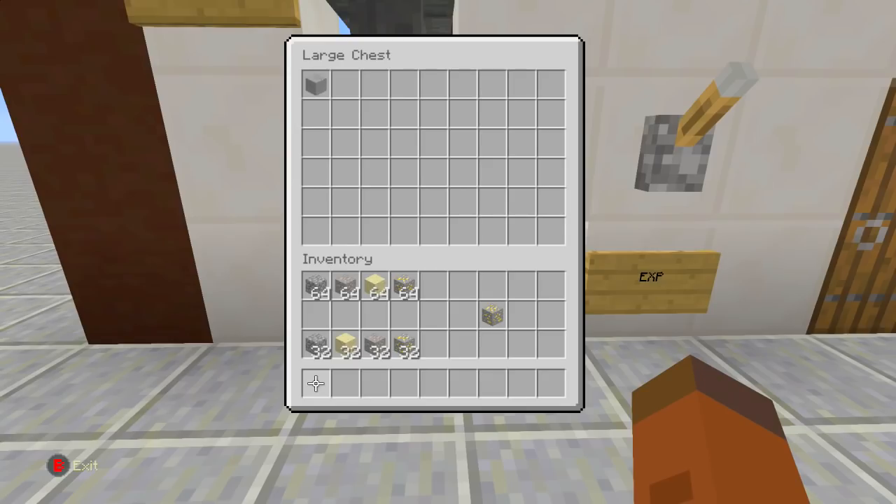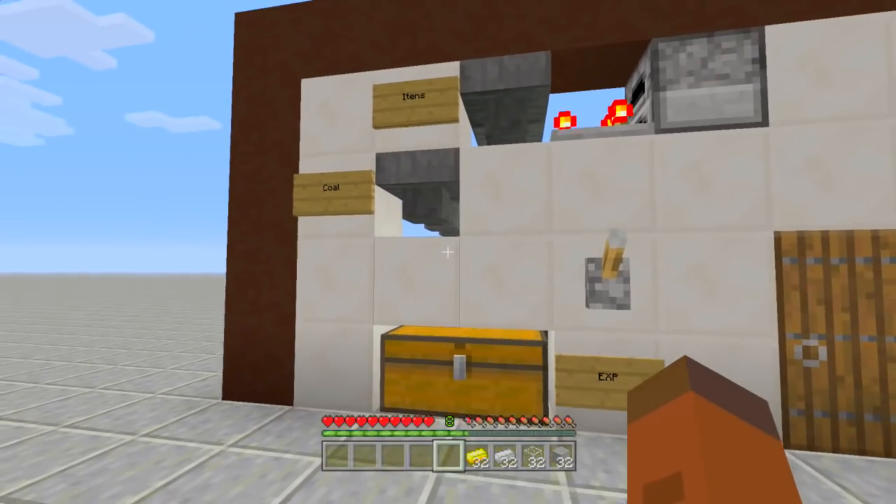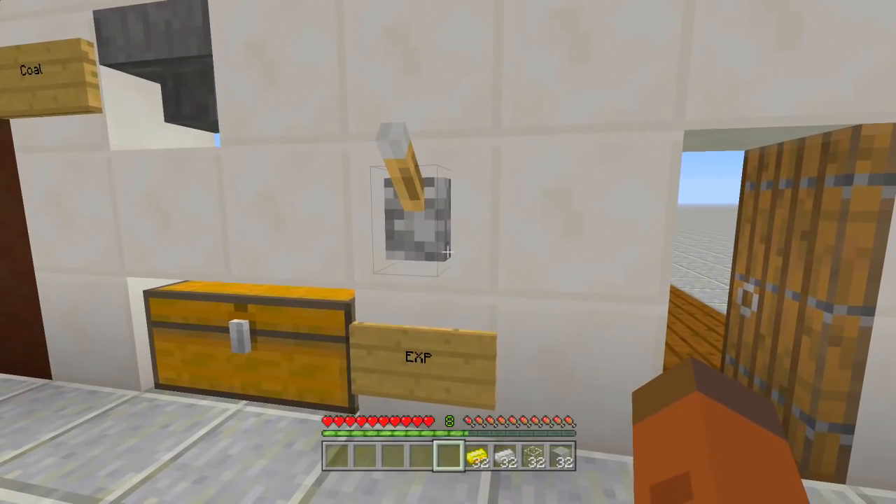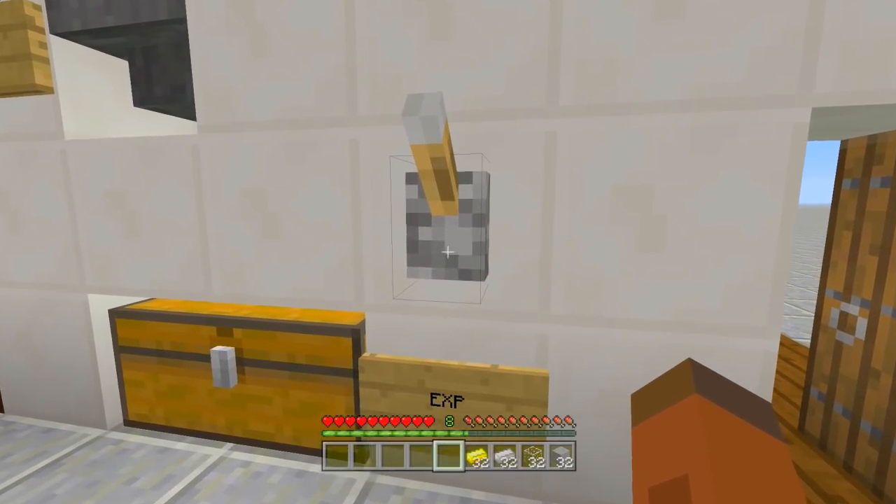All right guys, I'm back and as you can see we have gotten all 32 of every single stack - there was no clogging at all inside the build whatsoever. Now the same thing should happen with the experience, but there can be clogging sometimes - maybe one or two items - but I have a way around that as well.